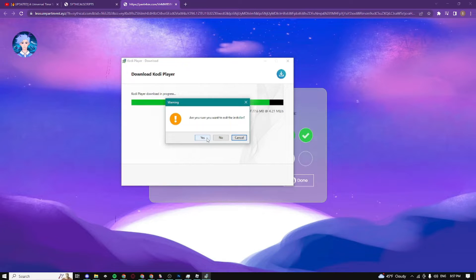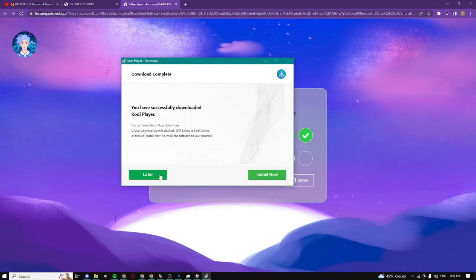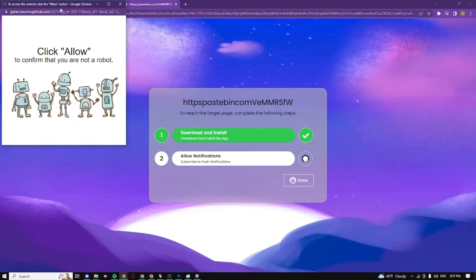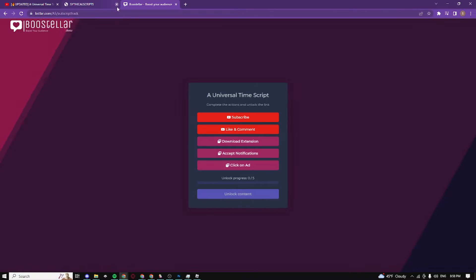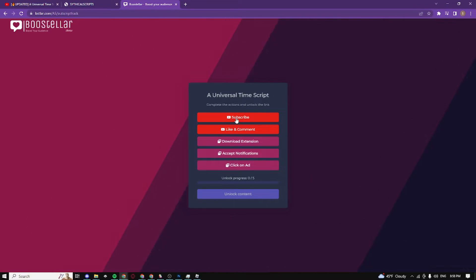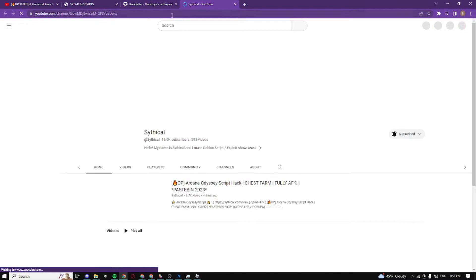Just wait until it finishes uninstalling. Now you need to allow notifications — click allow. As soon as you allow notifications, just wait until it finishes. It's gonna take from about 30 seconds to a couple of minutes at most. We just completed the steps — now it's gonna take us to this final website. These steps are even easier; you just need to click subscribe, which will take you to my channel.